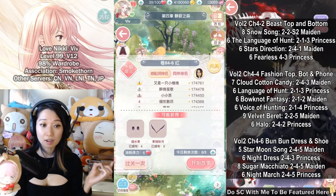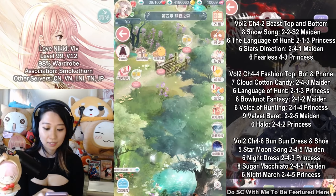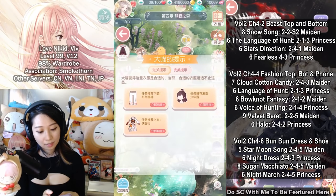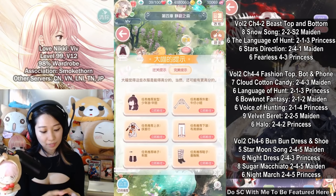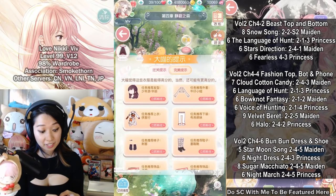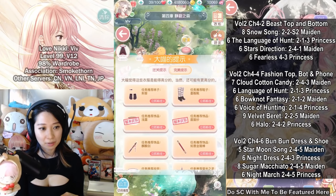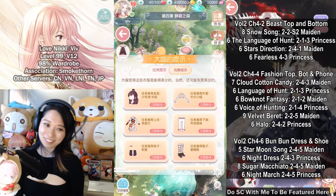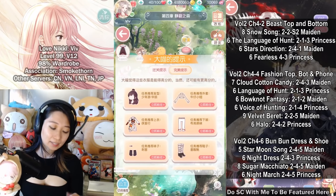I'll also have all required items listed in the description below. At Chapter 4-7, there are no major requirements, but this is one of the more special stages because you will need to fail it intentionally. I'll do a tutorial video on this stage in the future, so subscribe if you want to see that.